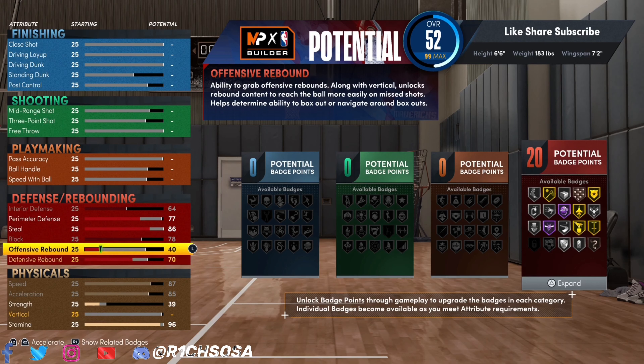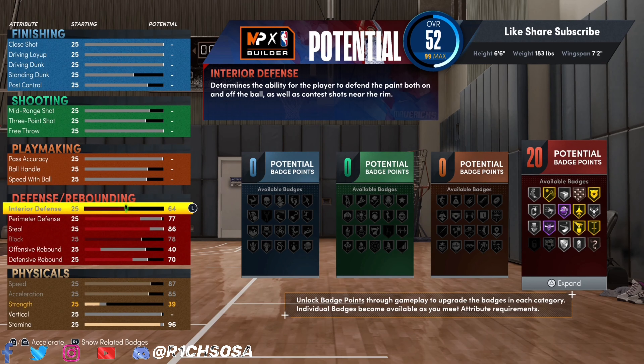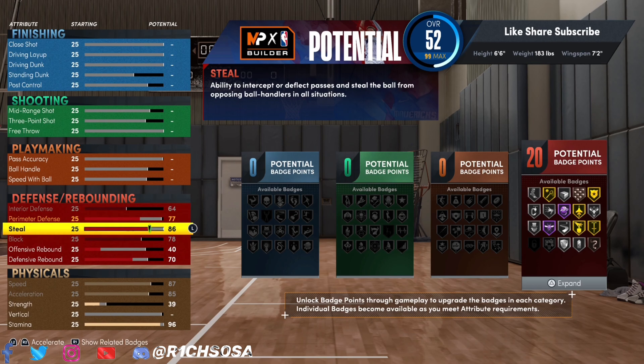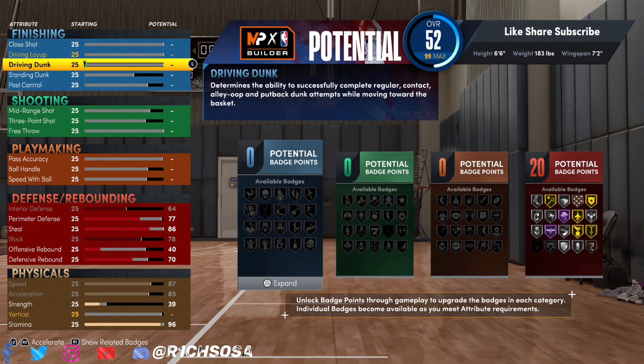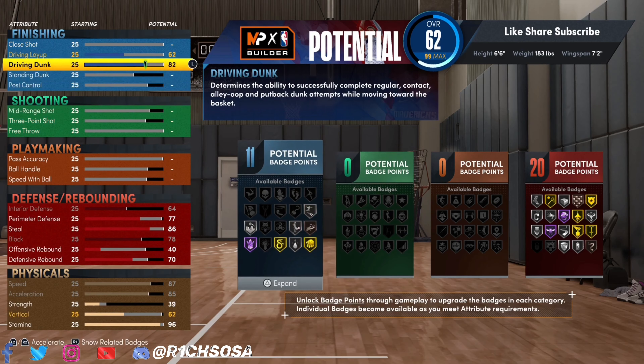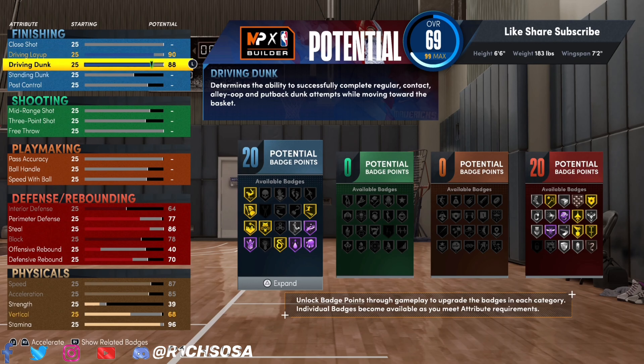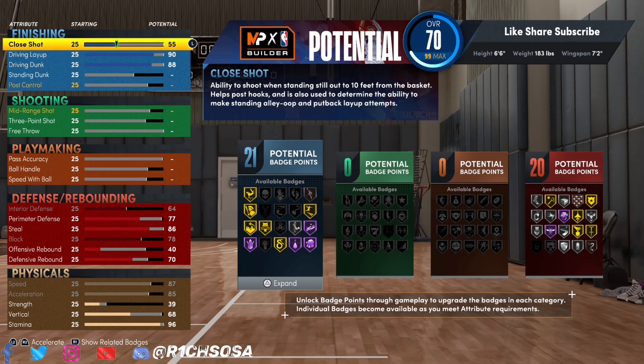Build one is 6'6", 183 pounds, with a 7'2" wingspan. For the defensive attributes: 64 interior defense, 77 perimeter defense, 86 steal, maxed-out block, 70 defensive rebound, and 40 offensive rebound. For the physicals, I'm going to max out the speed and acceleration, then bring the stamina up to 96 and the vertical up to 68.